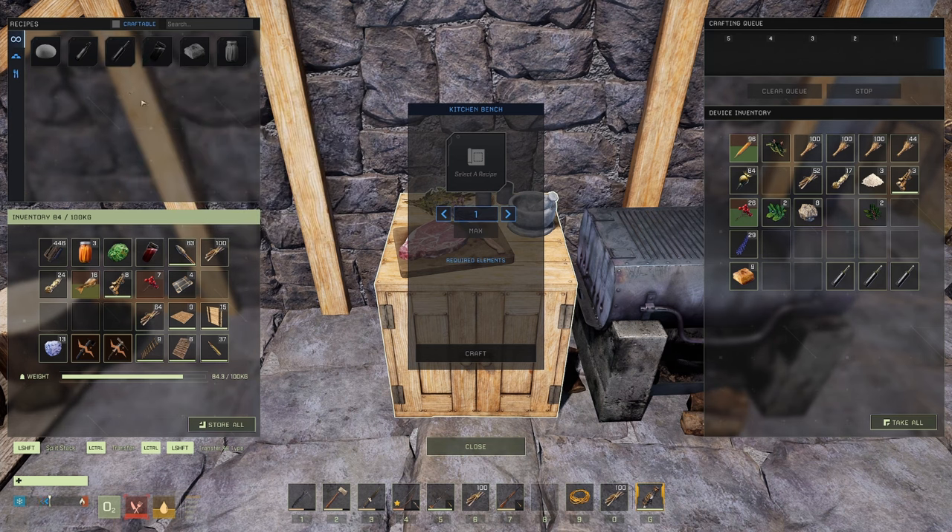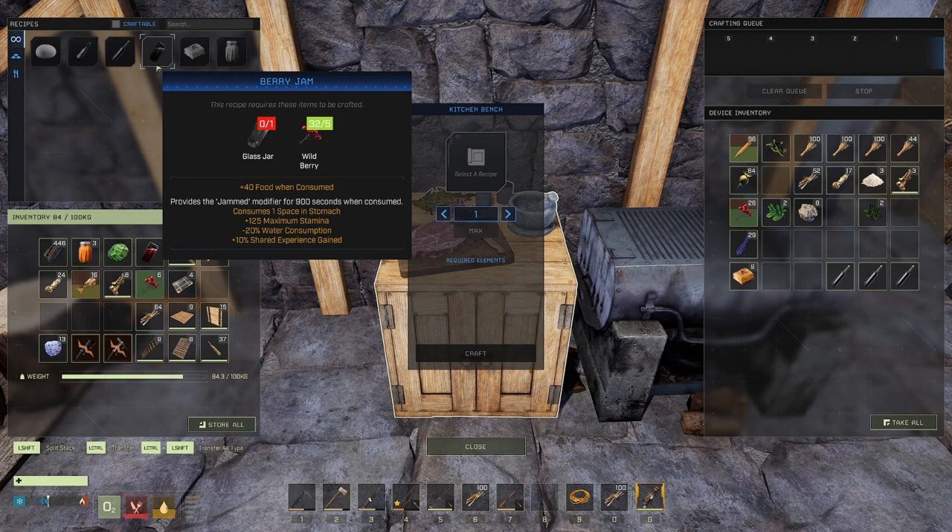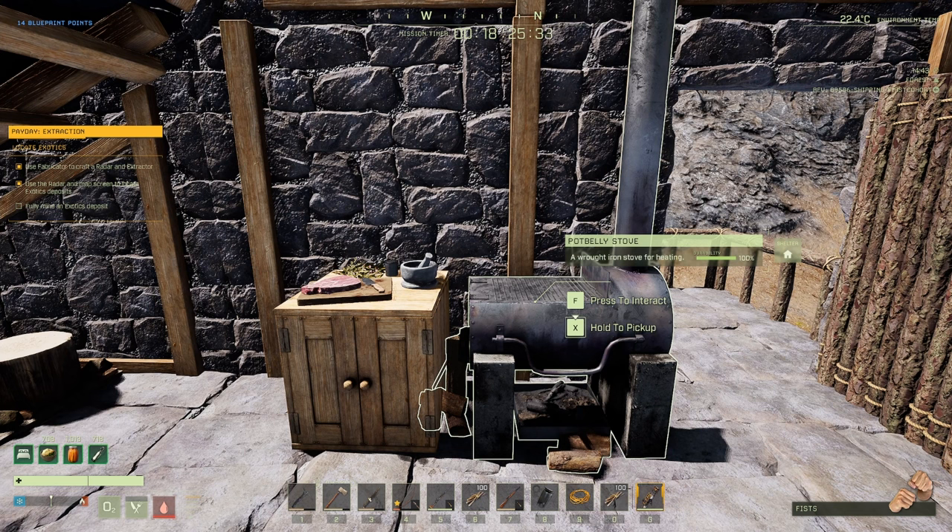For a full stamina build, the next item is berry jam. You need a glass jar - which is one glass and one iron ingot - plus five wild berries. This gives you the jammed modifier for another 15 minutes: 125 max stamina, minus water consumption, and shared experience gained. If you find these food tips helpful, make sure to hit the like button below.